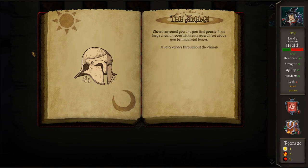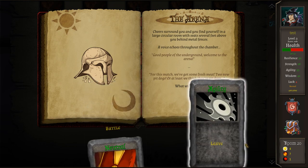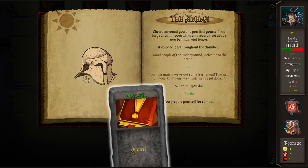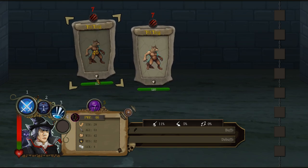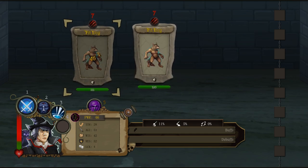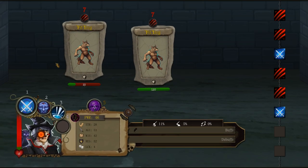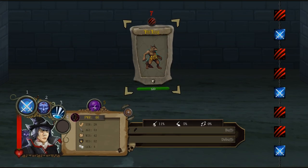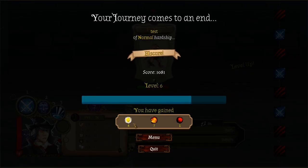The arena event — cheers surround you and you find yourself in a large circular room with seats above behind metal fences. A voice echoes: 'Good people of the underground, welcome to the arena. For this match we've got some fresh meat — two new pit dogs. What will you do? Battle or leave?' We'll fight — we don't have any hit points but it's fine. A couple of pit dogs. We're probably going to lose here. I kind of want to lose because I want to see what happens when we die. Kill me off here — I want to see what happens. Our journey has come to an end.